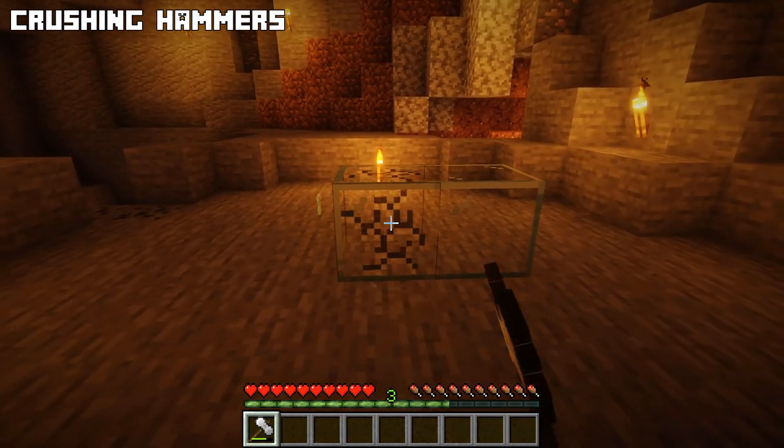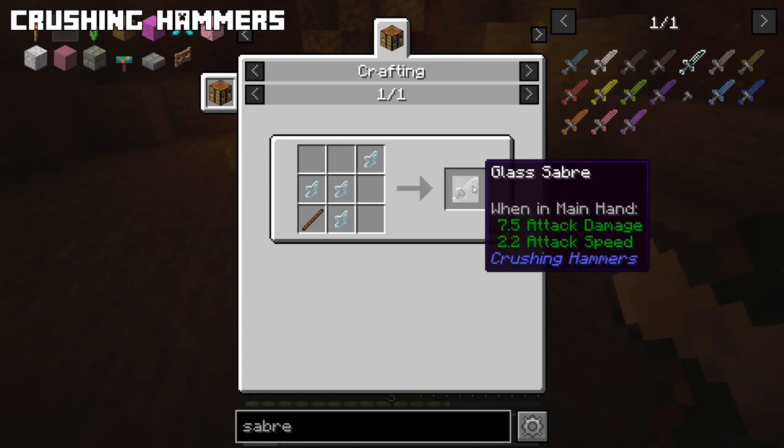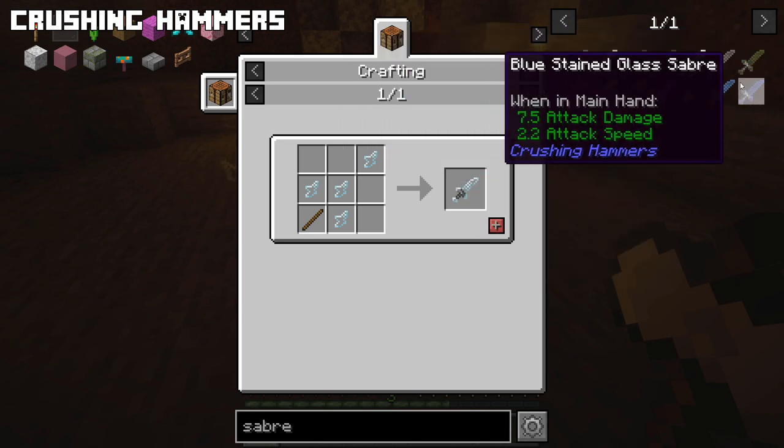When you break glass blocks with your hammer you will get glass shards. Glass shards can be used to make awesome-looking glass sabers that come in all available colors.